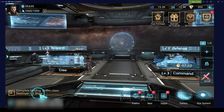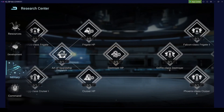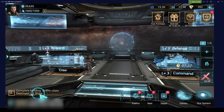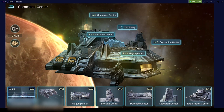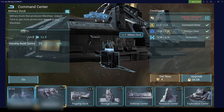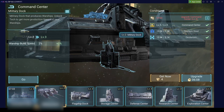A few things I will do now and come back in the next video. First, for research I will focus on getting the Griffin Class 2 Destroyer level one. For the command center I'm going to upgrade it as high as possible, followed by the research center. I'm also going to upgrade my military dock because at level seven it allows you to build two warships in parallel - this lets you grow your strength twice as fast, which is very important.